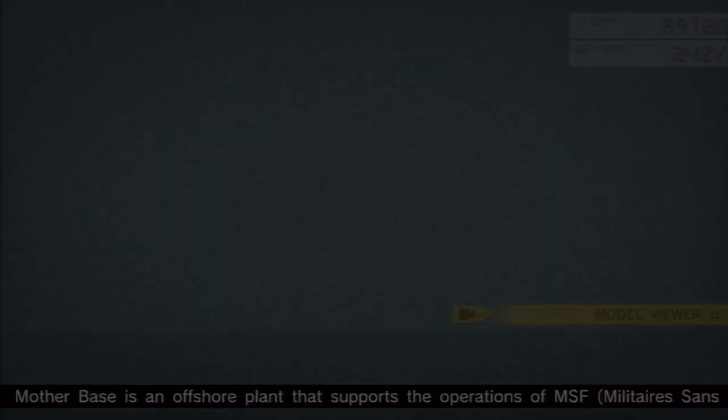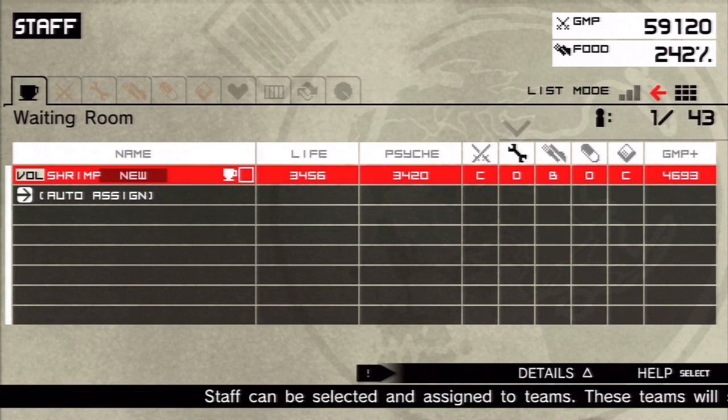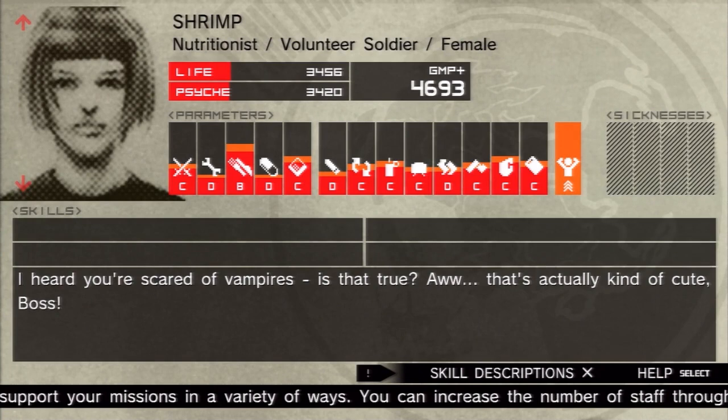It's not anything significant, but it's kind of neat. Also, I have one person in my waiting room that I did not file away, even though she's a B-rank cook, because I like her saying. You don't see it come up very often. She says, 'I heard you're scared of vampires. Is that true? That's actually kind of cute, boss.' Now I can make her cook.